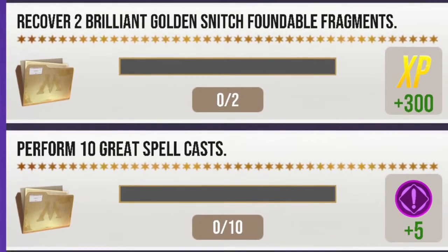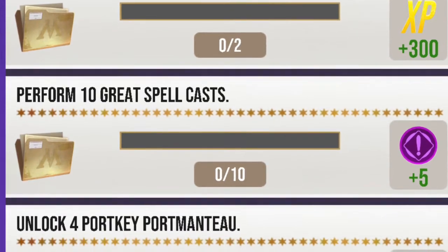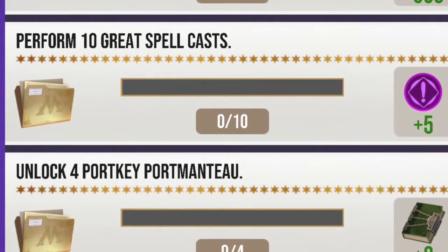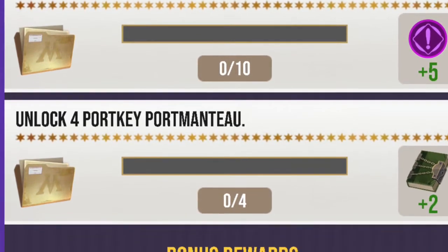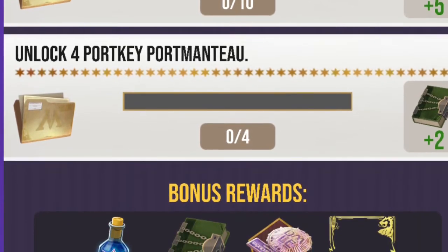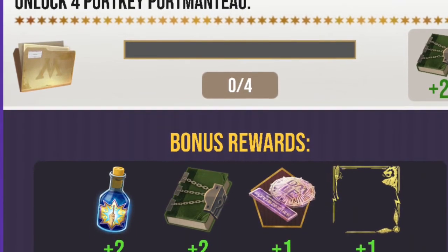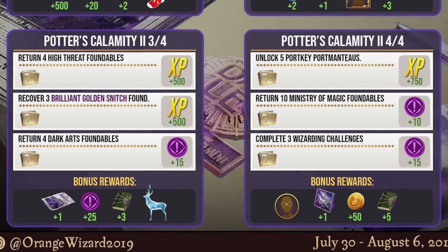Onto the second quest: you have to recover two Brilliant Golden Snitch foundables — very easy to find. Perform 10 great spell casts; we keep getting masterful spell cast predictions but they've always turned out to be great. The next task is where I'm stuck: I need to unlock four portkey portmanteaus, which will just take a little walking around. You do get one of the event foundables from completing this along with some green books.